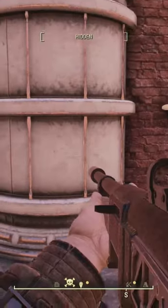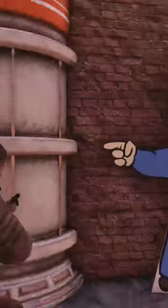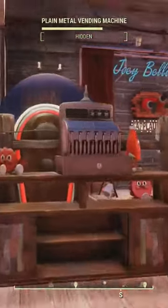If you equip the perk light-footed, you can survive trap camps with punji boards. So we're sneaking now, we'll go into this camp and exit the other side and we should still be sneaking — and we are alive.